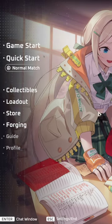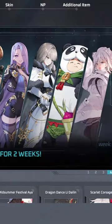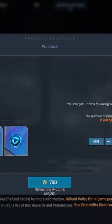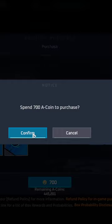Do this before playing Eternal Return. Open up the client, click store, click additional item at the top, and buy a daily box. You can do this once per day for only 700 A-Coin.